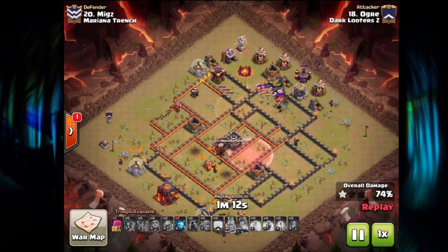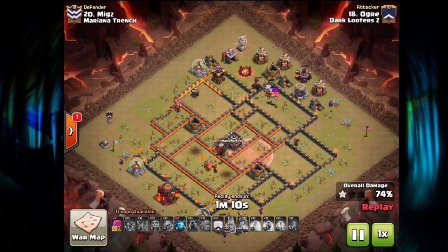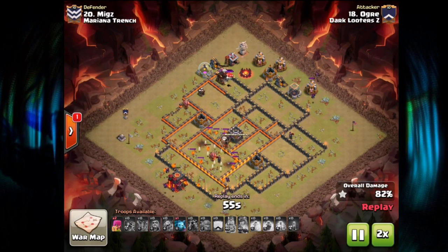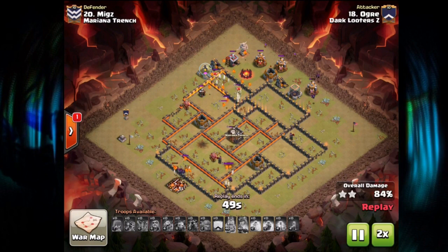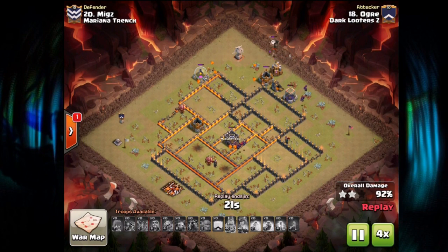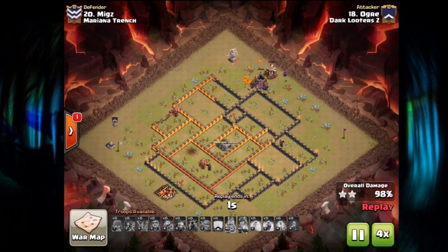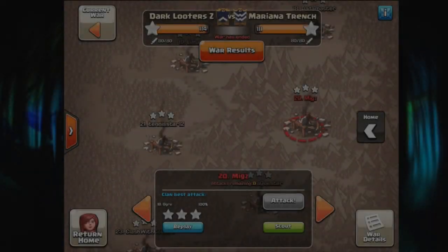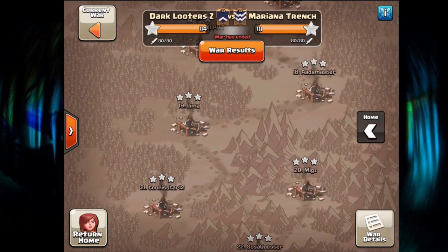Very close in the end — the Skeleton traps on the Balloons are a little tough to handle. Skeletons actually popped the Lava Hound, I think, and the explosion got that Archer Tower out of the way. Tough base design, but got it done anyway. Cleanup is very slow with only a few Pups and Minions left, but able to do it. That's the three-star on number 20.